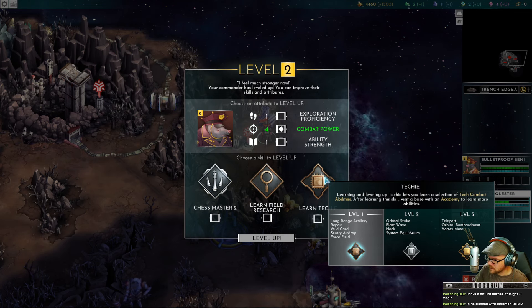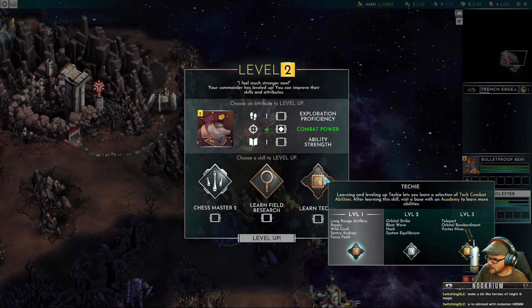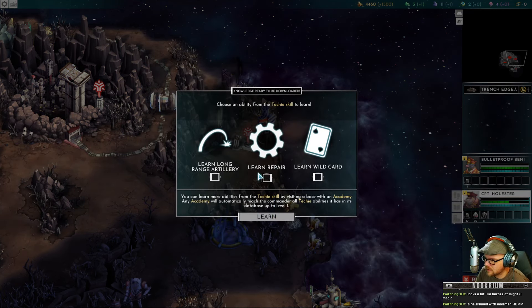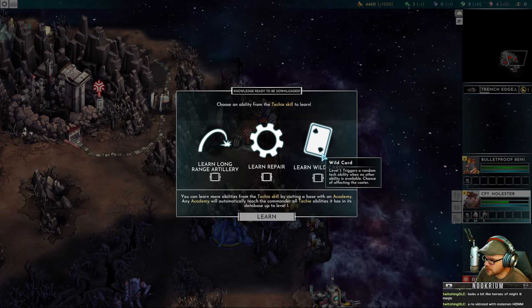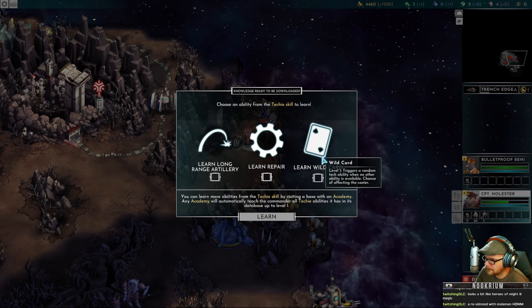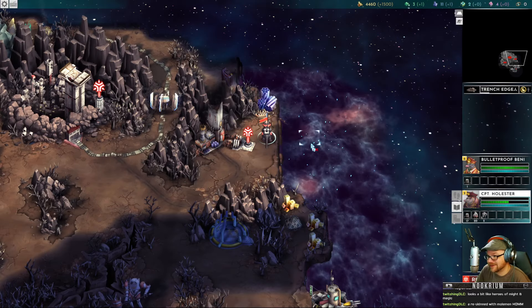Then there's Techie — learn a selection of tech combat abilities: Repair, Wild Card, Sentry, Airdrop, Force Field, Artillery. Oh yeah, give me some of that! What's the Wild Card? A random tech ability when no other is available, with a chance of affecting the caster. There's a missile attack. I want the Artillery — but I kind of want that Wild Card too.